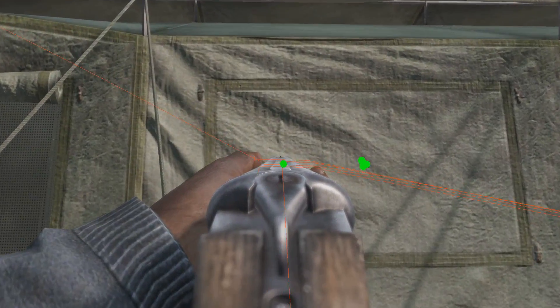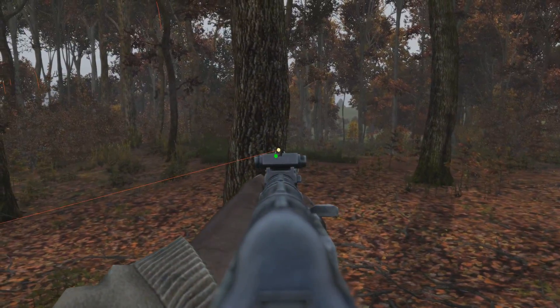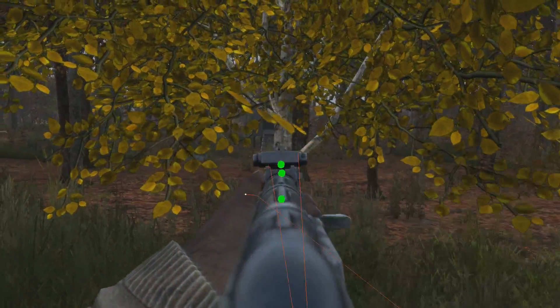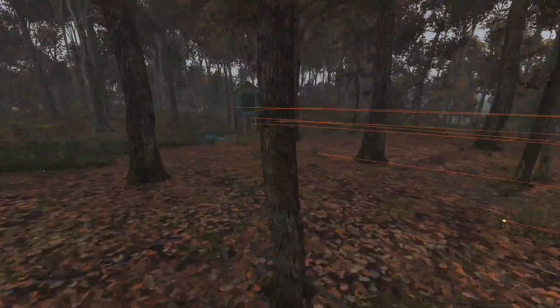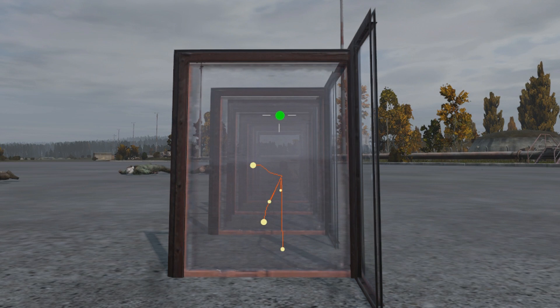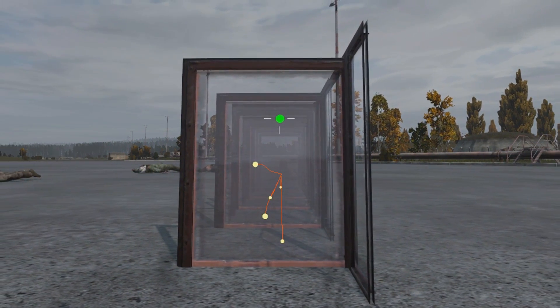Even though the rubber slugs are terrible at penetration, they still sail straight through bushes and tents, because although their penetration energy is low, the resistance of those objects is lower. On the other end of the spectrum, high resistance objects such as trees will in most cases swallow your bullets up, or deflect them if you're lucky. Only attempt to shoot through thin trees with high calibre rounds for the best results. Penetrating this thin tree slows down the AKM's round velocity a large amount. The more velocity a bullet loses when passing through an object, the more dispersion it gains when coming out the other side.